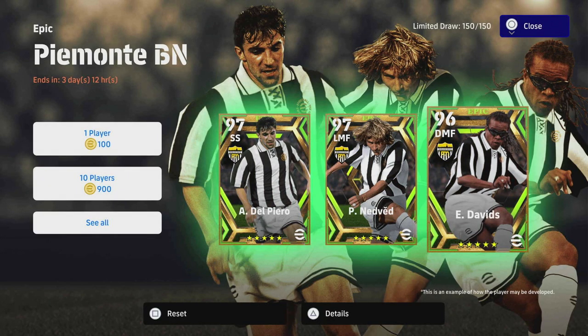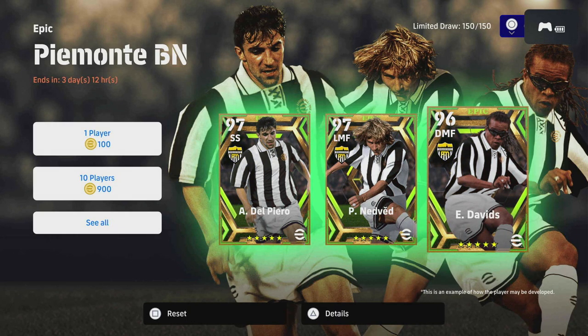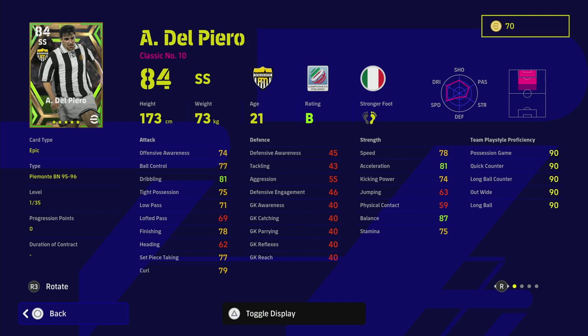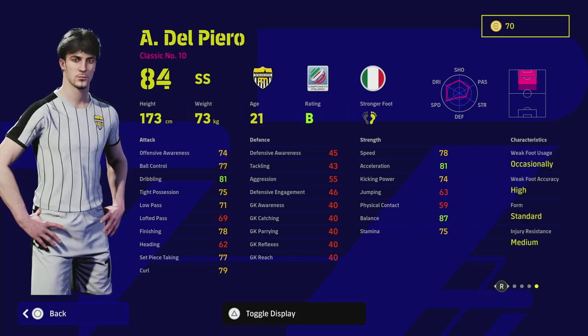Welcome back to the channel and welcome to another training guide. Today we're taking a quick look at Del Piero. A lot of people have been asking me about him. Personally speaking, Del Piero is kind of a personal taste player. I think he goes to a 97 overall, pretty much a 100 overall in the proper game plan with the right team play style. He is a classic number 10, which does take a bit of getting used to.